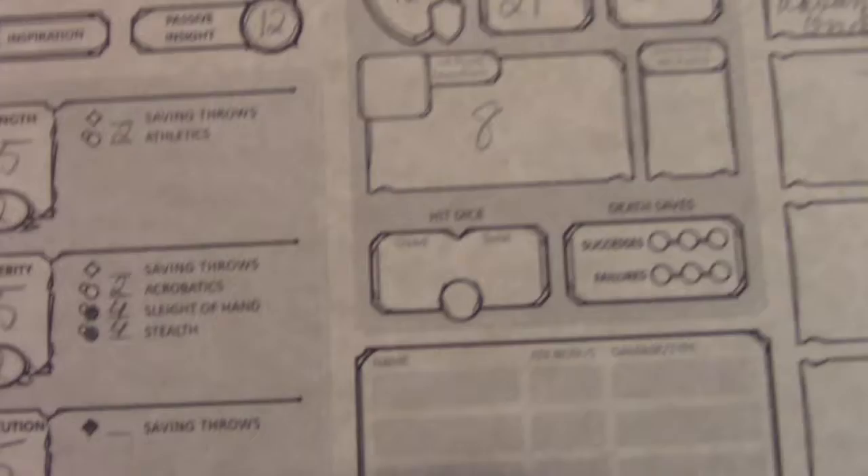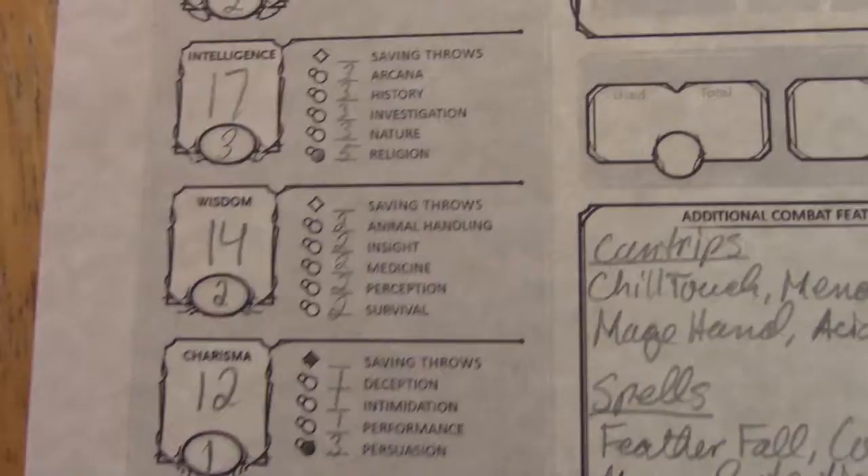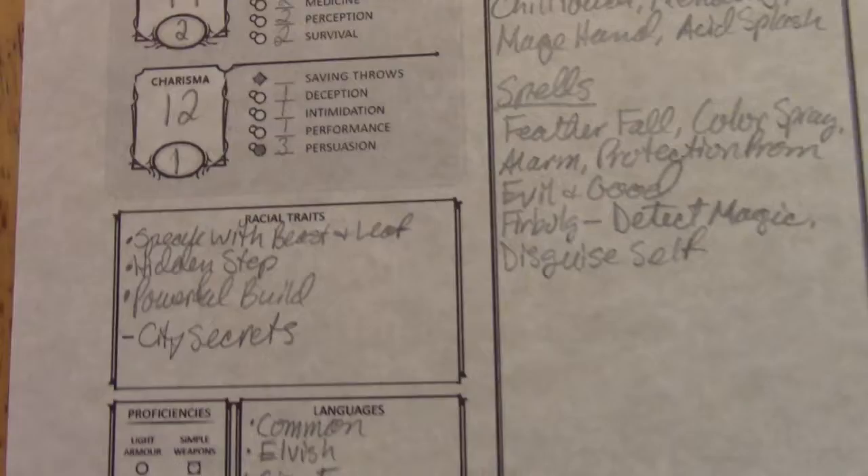Moving on down the line for proficiencies in skills: we started out with randomly rolling religion and persuasion as his proficient skills, but thanks to having the urchin background, he also has proficiency in sleight of hand and stealth. And that comes in handy quite a bit later.